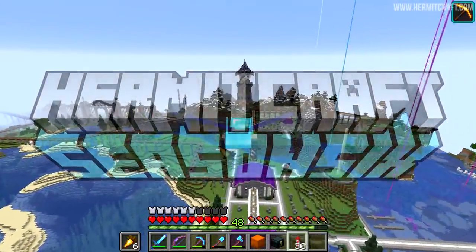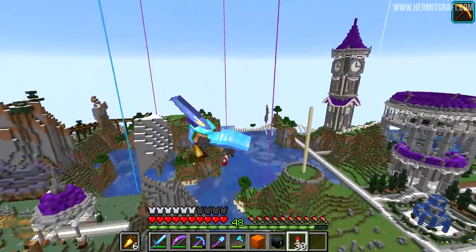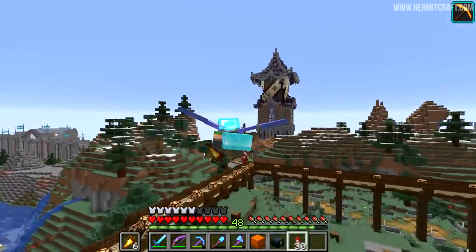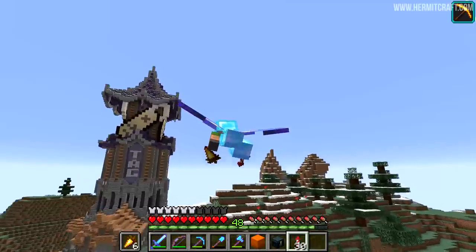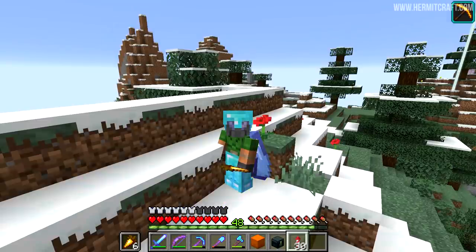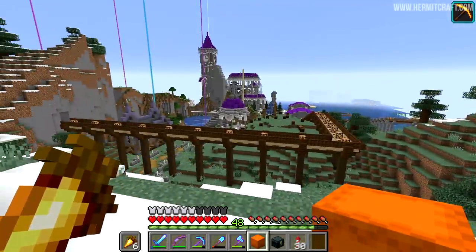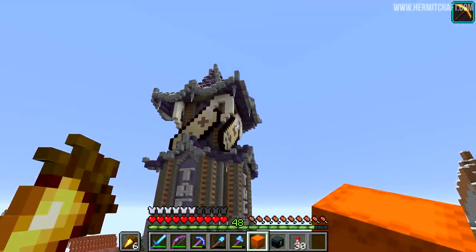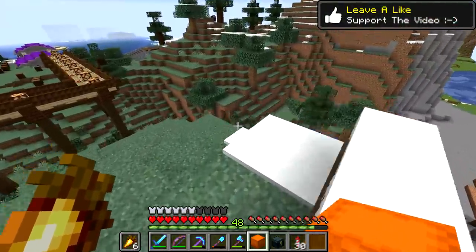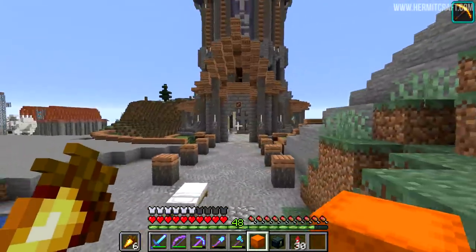Hello everyone and welcome back to another episode of Hermitcraft Season 6. We are flying over the Fantasy District and below us is a little project I planned on doing a long, long time ago and kind of forgot about. Today I feel like playing some Minecraft and doing some building. We are over in this area between Concorp and the Fantasy District. We have built the amazing Tag Tower here. For all of you that do keep asking, the Tag Game is kind of dead - it's come to its conclusion and that's absolutely fine. It was a lot of fun while it lasted but now we've moved on to other things. And down the bottom of the Tag Tower,